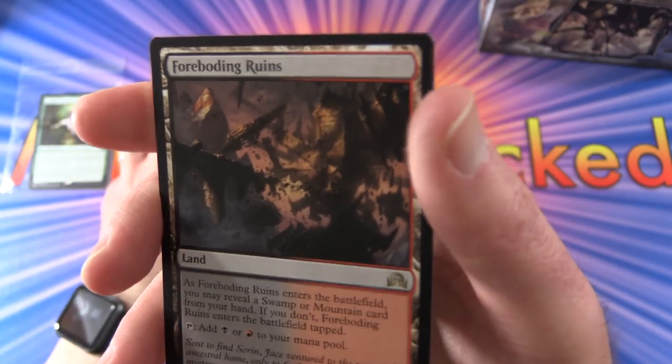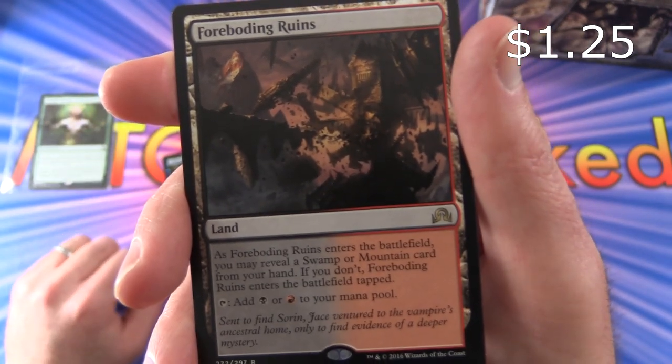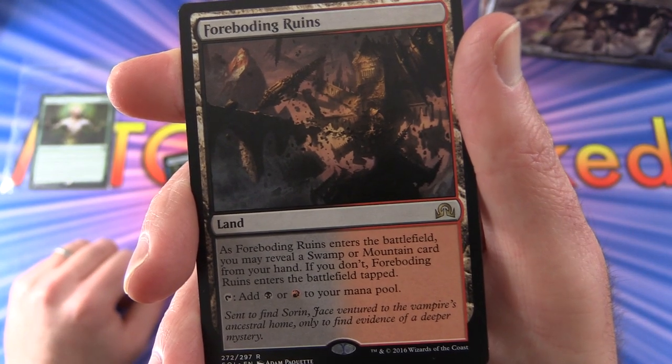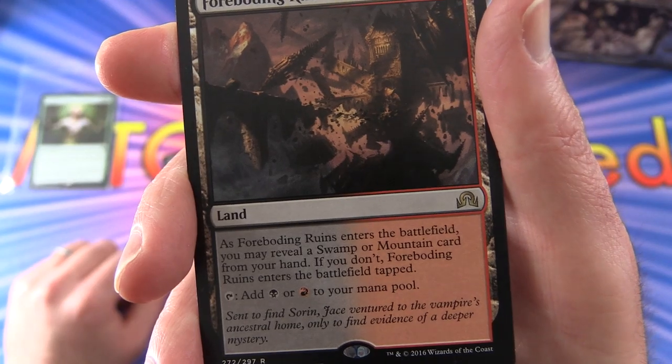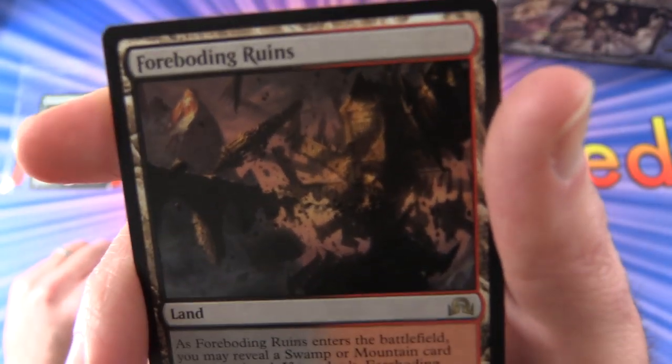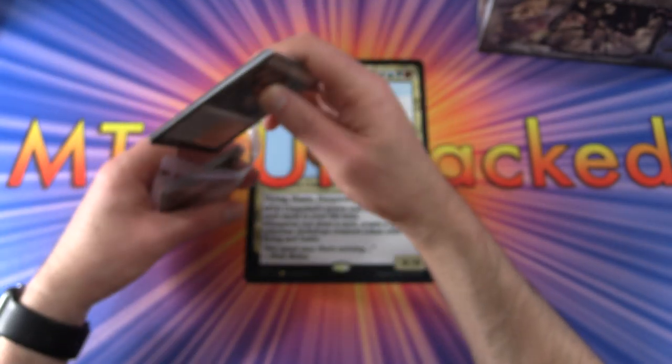And the rare is Foreboding Ruins - it's a land. As it enters the battlefield, you may reveal a Swamp or Mountain card from your hand. If you don't, Foreboding Ruins enters the battlefield tapped. And you can tap to add black or red to your mana pool. There we go - that is it today. Katie, thank you for being a patron once again.